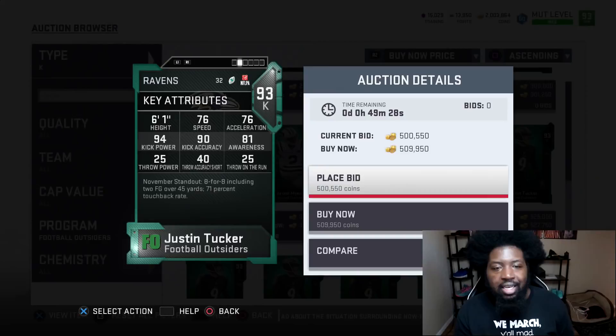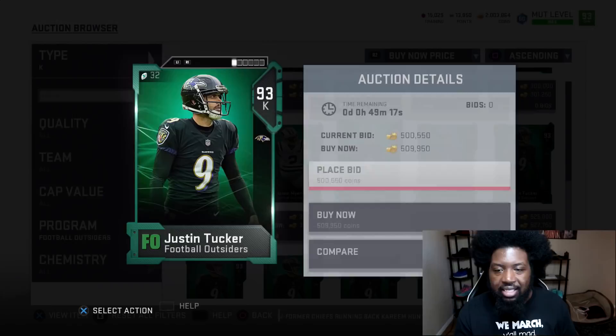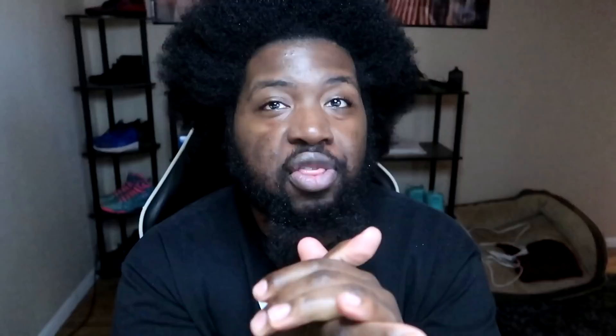Here's Justin Tucker — I wanted to pull this guy, 500K pull if you're lucky enough to get him out of a pack. I have Jason Myers right now and I think I'm going to keep him, because I don't feel like paying an extra 200 or 300,000 coins for Justin Tucker for two extra kick power — don't think that's worth it. Those are the players I wanted to pull today but I couldn't get lucky enough. We still got some really solid players to sell or quick sell.